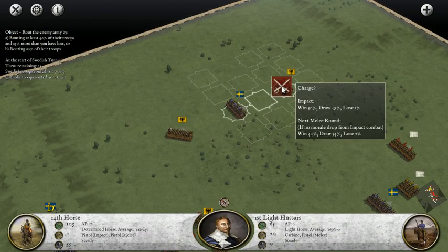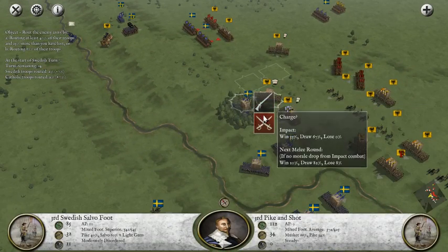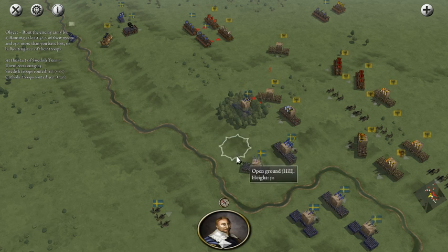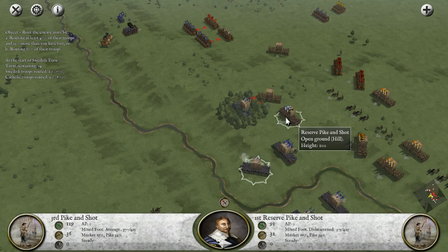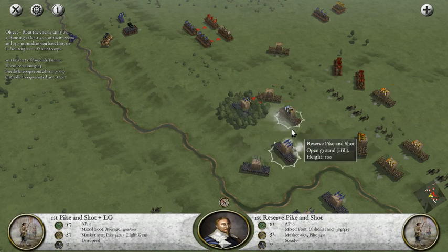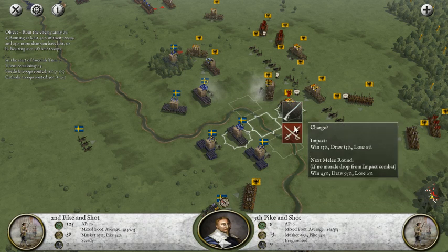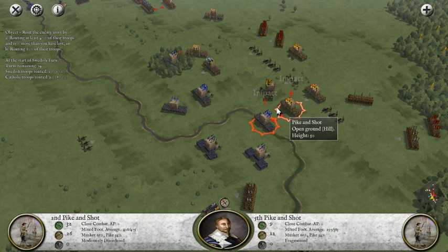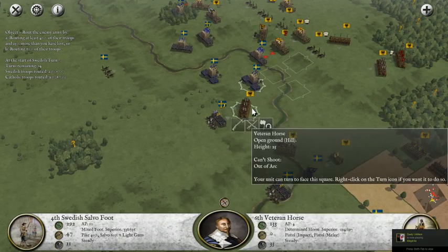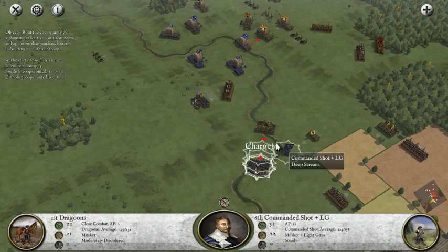Let's charge once again. Run! Keep running, cowards. Let's try to charge into the enemy flank right away - 33% chance of victory, 67% chance of a draw. We're going to keep it up. We're going to try to hit the reserve Pike and Shot with everything we have. Remember, reserve Pike and Shot are exactly what they sound like - they are peasants drawn from the lower classes who don't want to fight in this war. Let's charge uphill - the only way to get up this hill is with the charge, you can't walk up it. I don't like the enemy cavalry unit here, but we can charge into this other unit.